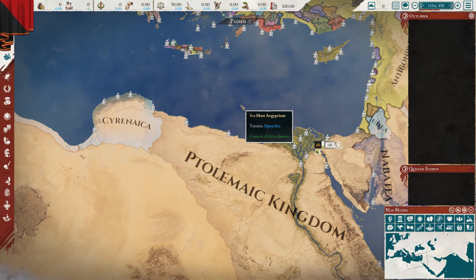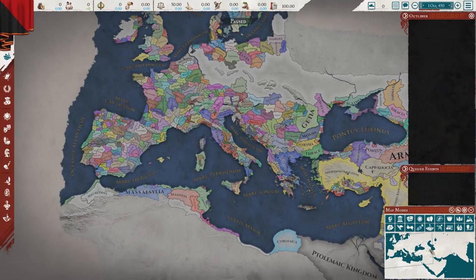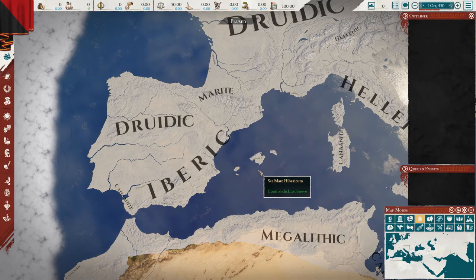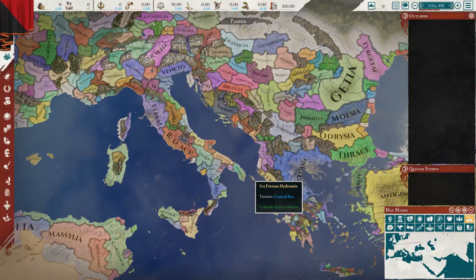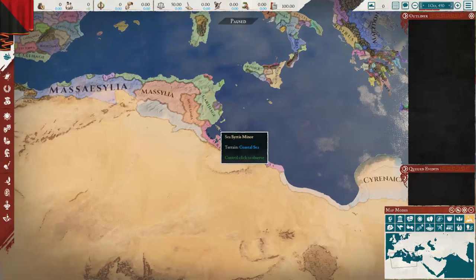They've also added a lot of new deities across the board for all different cultures and religions. Looking at the cultural map mode you can see all the different culture groups, and on the religious map you can see the expansion — what's really changed are the deity icons available. They've also added new treasures spread throughout the map, giving more for everybody to discover and choose from.